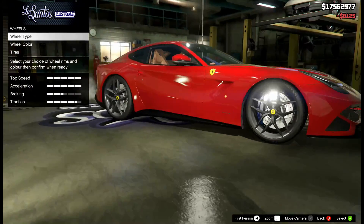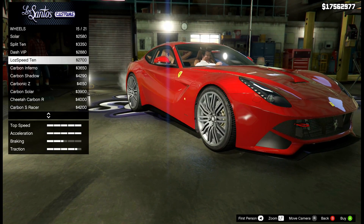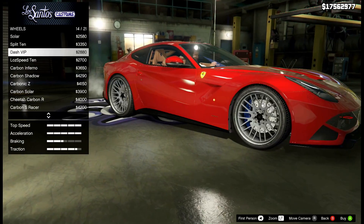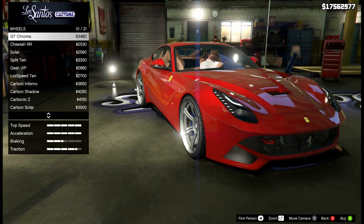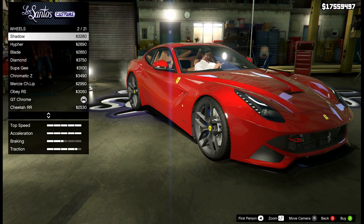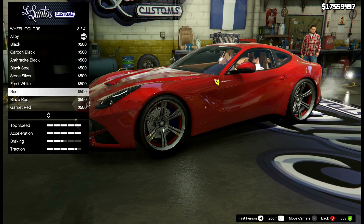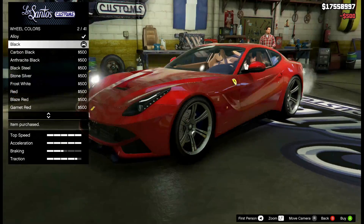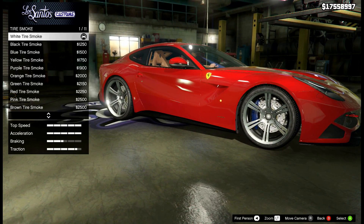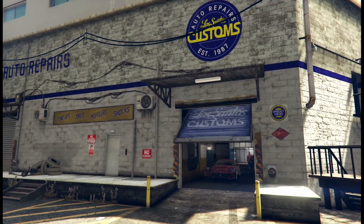Suspension, transmission, and turbo tuning done. For wheels, let's see what the high-end options look like. The modded wheels that came with the car look really good, but I'm going to try to find something else. I like the GT chromes — I'll put those on there. The super geese are always a classic, but yeah, I'm going with the GT chromes. The inside gets colored for these, so I'll go with black inside, just the alloy. For tires, I'm not putting enhanced tires on, and I'll go with black tire smoke — keep it generic.